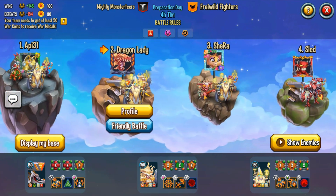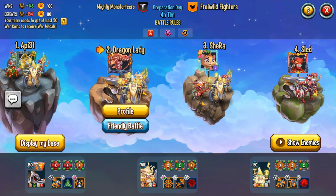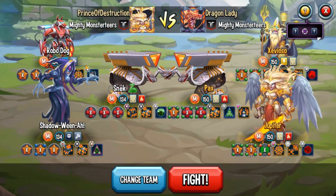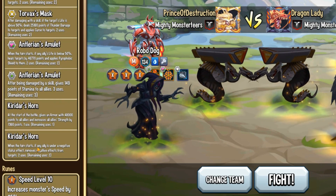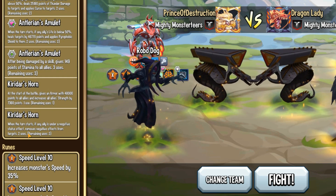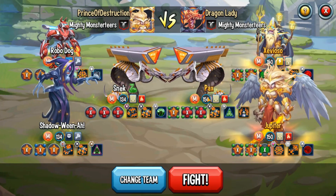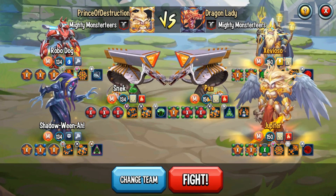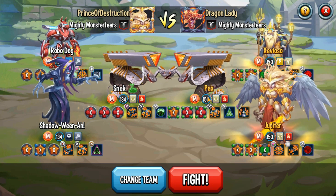First of all, you need to select a base in which your monsters — specifically your Shadowina and your other monster — are faster than the enemy. In my case I'm using K9-11, mainly because K9-11 can hold the Keredar's Horn: with the turn stats, if any ally is under a negative status effect, it removes negative effects from them.